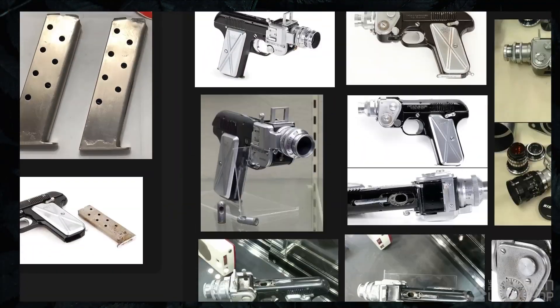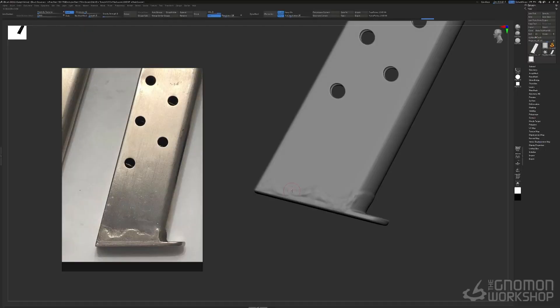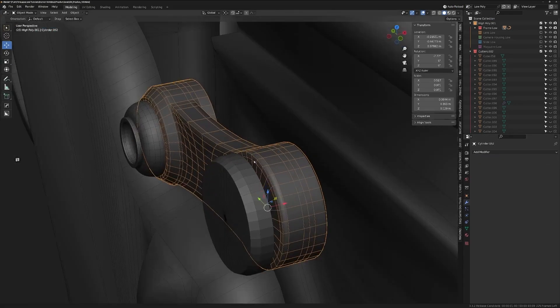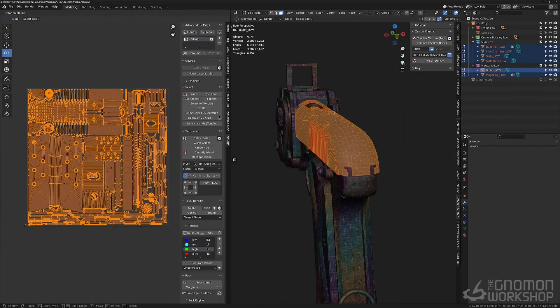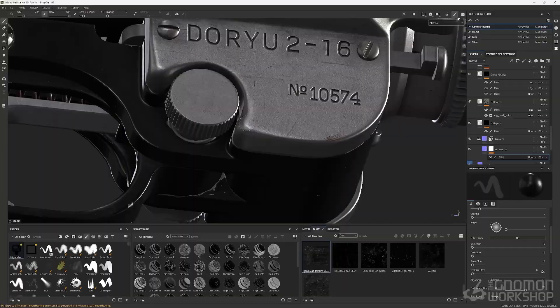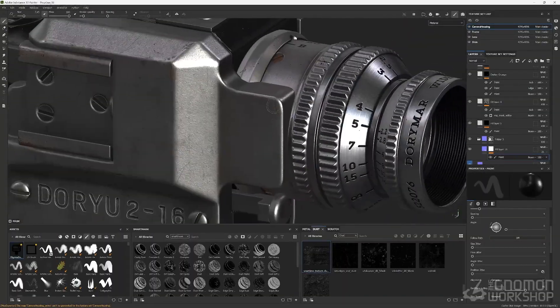We'll start by gathering references, creating a blockout mesh and a mid-poly in Blender, adding hard surface imperfections and damage in ZBrush. Then we'll create a low-poly mesh, establish UVs using UV Packmaster in Blender, bake textures in Marmoset Toolbag, and author realistic and believable materials from the ground up in Substance Painter.